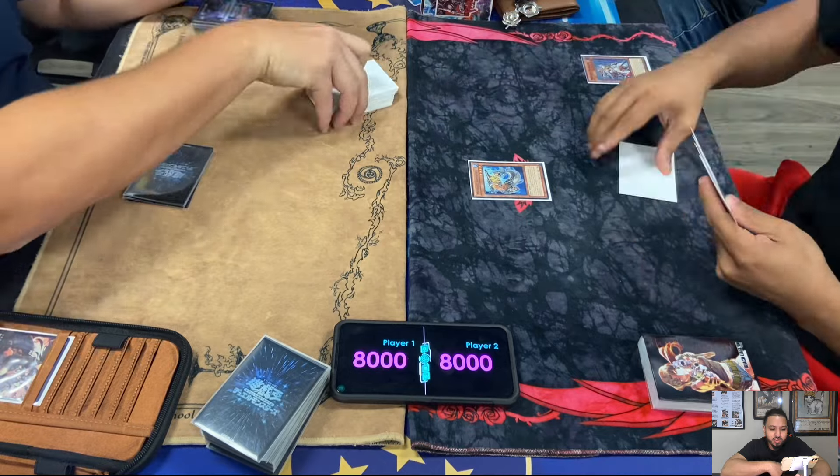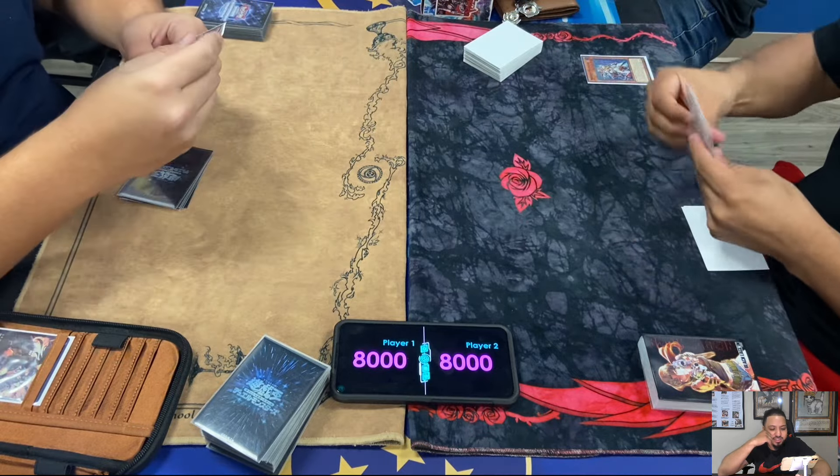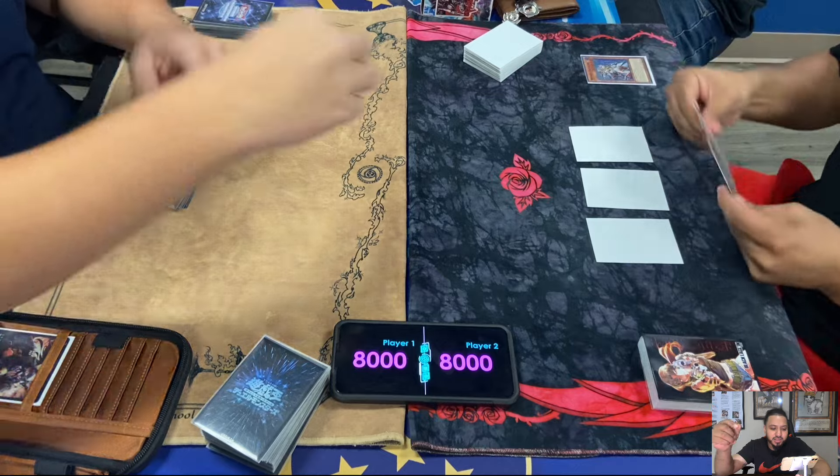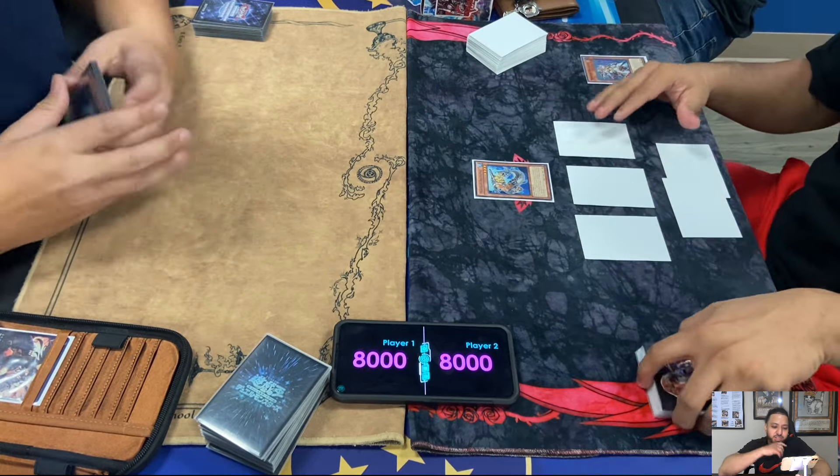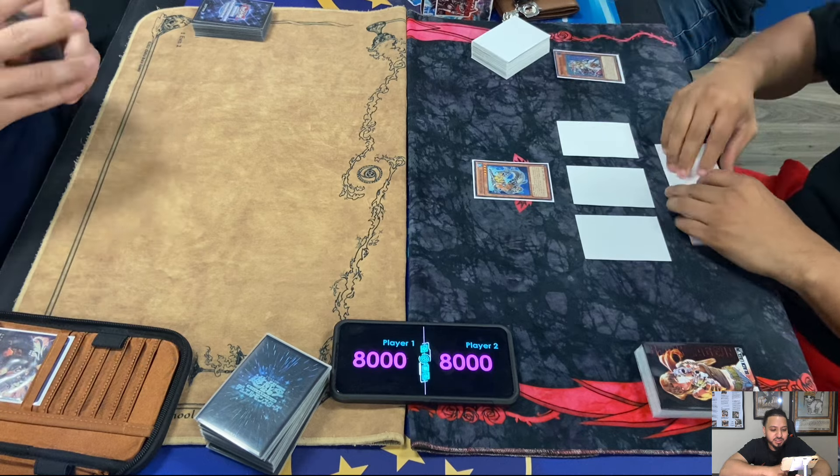Lowe's going first. Normal Summons Mermail Abyss Pike, activates Abyss Pike's effect to send one Water Monster from his hand to the graveyard to search any level three Water Monster from his deck to his hand. So he searched Atlantean Marksman, then sets three.